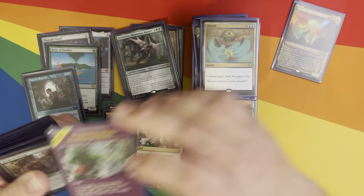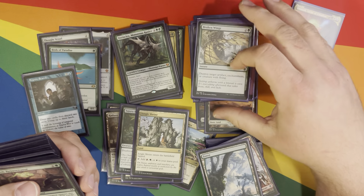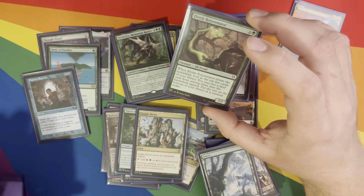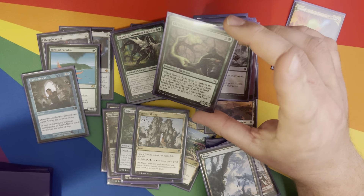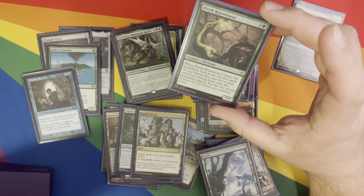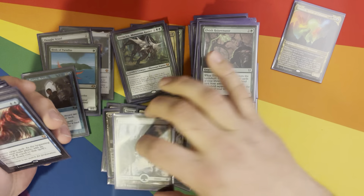Absorb — we all know what that does. Evolving Wilds — we all know what that does. Broken Wings — good green removal to have. Elvish Rejuvenator — kind of good to have, not super necessary, but good to have for that landfall. ETB — look at the top five cards of your library, drop a land from among them tapped, and put the rest back in random order. Can come in for those landfalls.